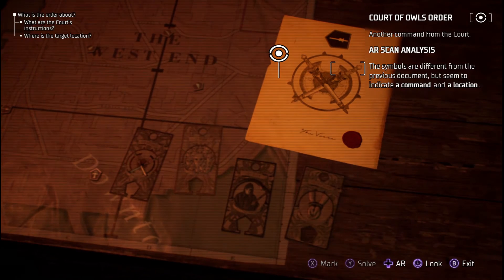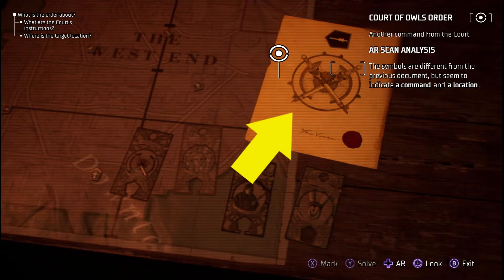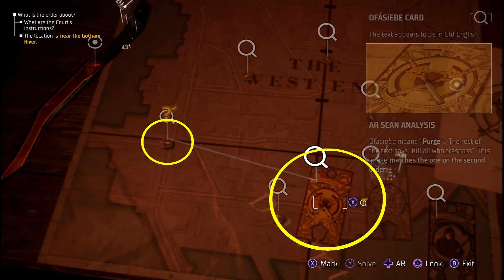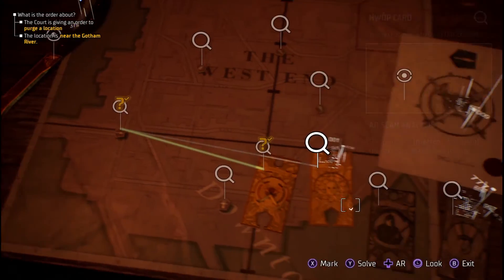Calling this a puzzle is a bit of a stretch, since the answer is right there on the document. Select the emblem with the brass peg on the far left side of the map, and then select the card with the cross swords, and you can hit solve. Sherlock Holmes, eat your heart out.